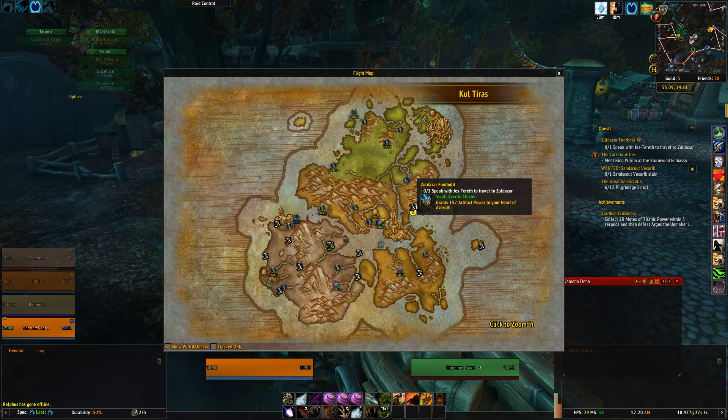I'm mousing over this Zoldazar foothold drop off and it grants somewhere between 190 and 160 artifact power, but it's just cycling through all those numbers.